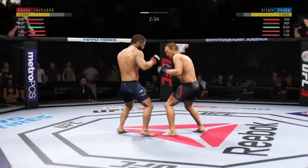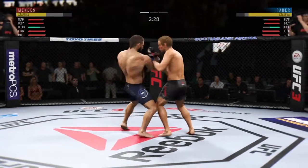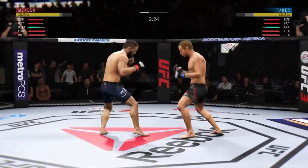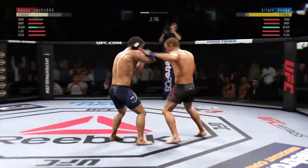You've got to do better defensively — huge punches landed by both men. Overhand punch to the head blocked by Mendes. Faber gets tagged by the kick there — he couldn't have liked that too much. He missed that kick. Faber looking to capitalize.